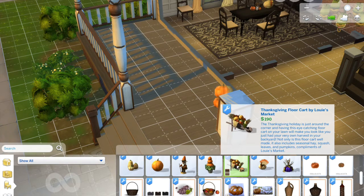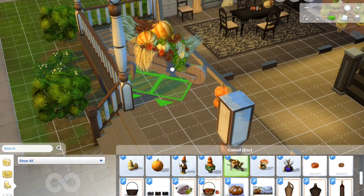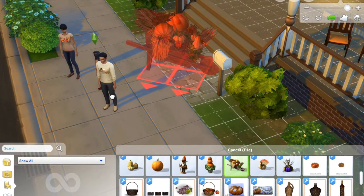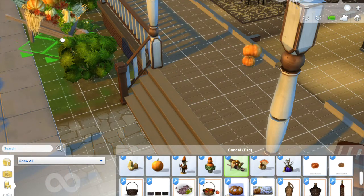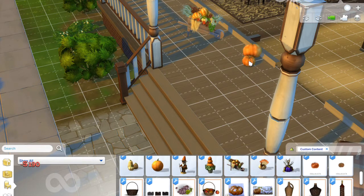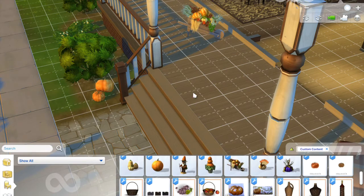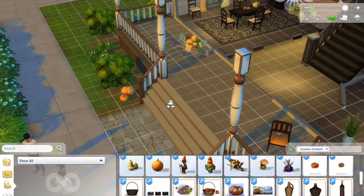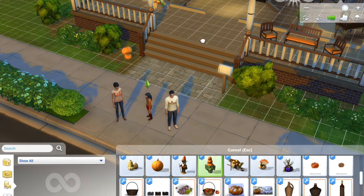If you want to decorate your front porch, there's this Thanksgiving floor cart by Louis Market. It's a little small by default, so you'd want to size it up — but not too much or it'll be out of scale with your Sims. I think it'd be really cute on your front porch with pumpkins around it. The pumpkins could also go in the yard — I see people in my neighborhood put pumpkins in their garden all the time to create a pumpkin-patch look.